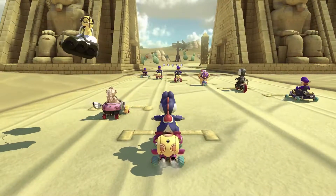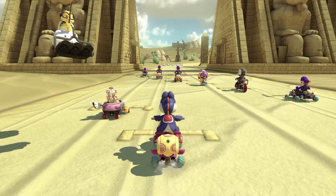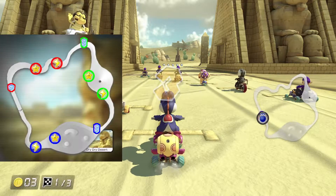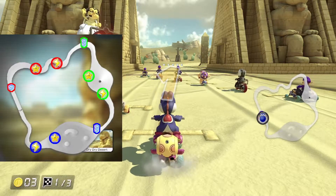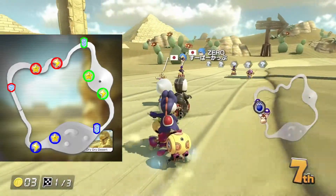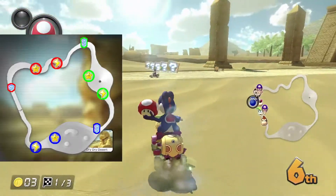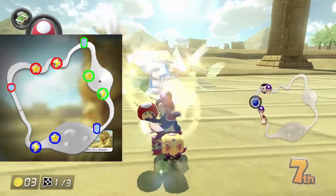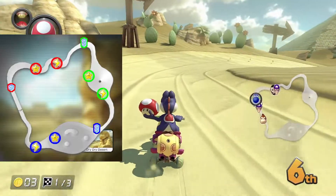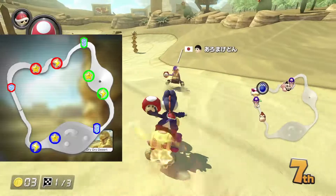You can also check out the item table, which shows where the item boxes are and the distance that makes the item slot change. You don't have to remember it, however this map comes in handy if you were into sandbagging.